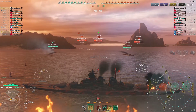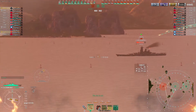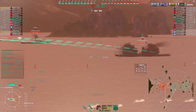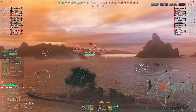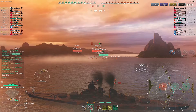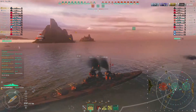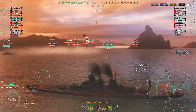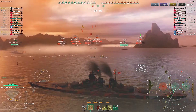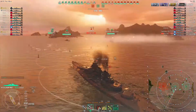I pop my heal to gain some health back and also pop my hydro because a Shimakaze fired torps. The Shimakaze is reloading up northeast, so he's not going to torp me again immediately, but there are still two Fletchers and a Z-52 in the area. If I didn't have hydro I would most likely eat those torpedoes, but with hydro I'm able to escape safely — and yes, I dodge all those torpedoes.